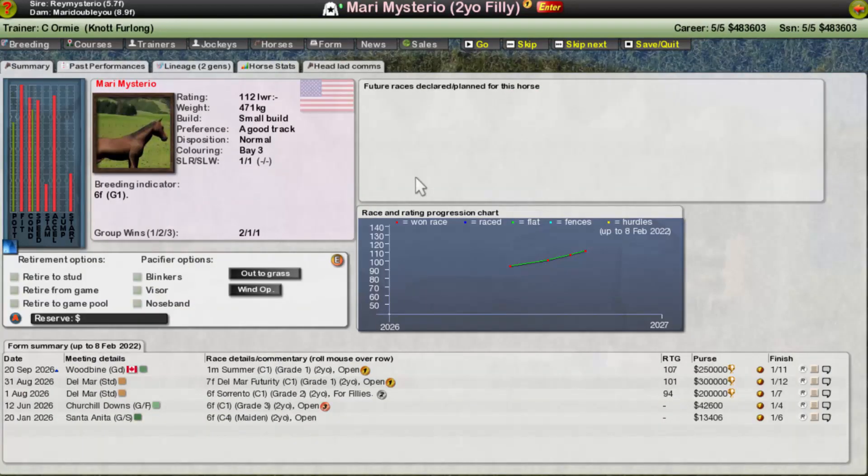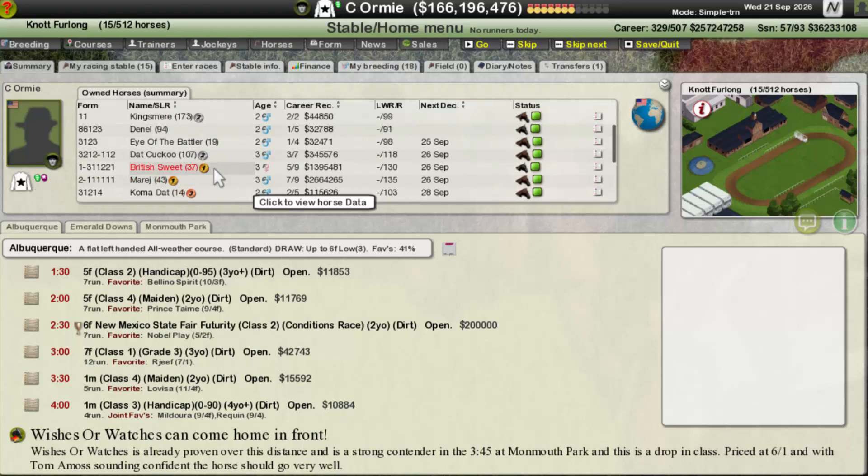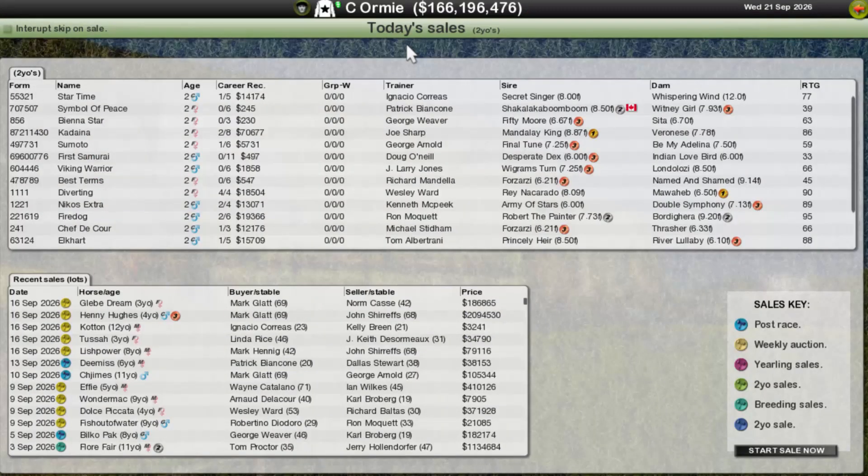Marie weighs a little more but has a smaller build — good versus fast track, bay versus black. Marie's already over the breeding indicator. Marie is more of a six-to-nine furlongs horse, seven to a mile. Darrenara could go longer — a mile two into that triple crown race distance next season. It's a very good pairing. We did have to put Battled into the barn, but apart from that, I think it's pretty good.